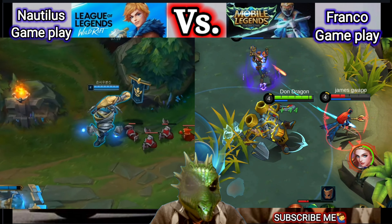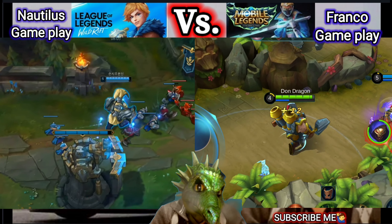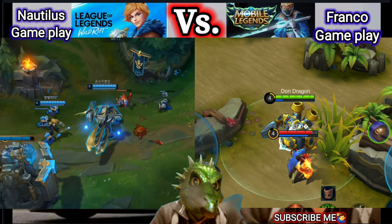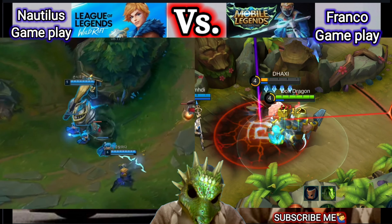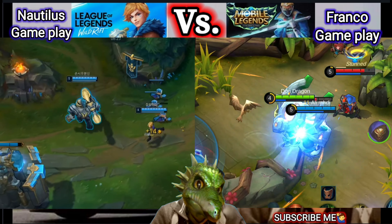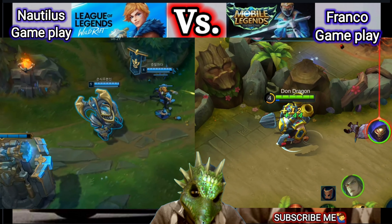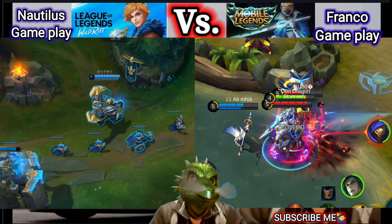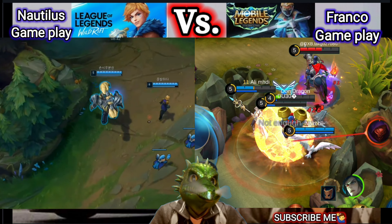This is the second skill — Titan's Wrath. Nautilus surrounds himself with guard energy, gaining a shield that blocks damage. While the shield persists, his attacks apply damage over time to enemies around his target. It means if he hooks the anchor, the opponent will be stunned — not only one, but four or five of them.